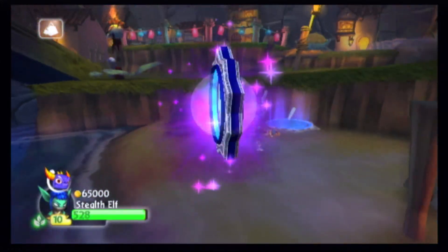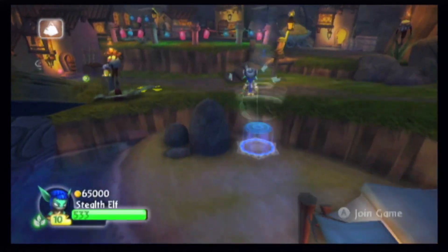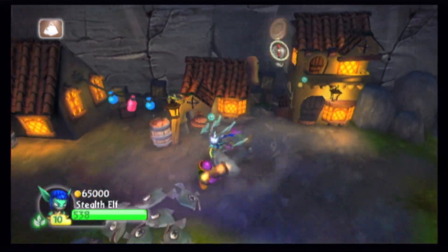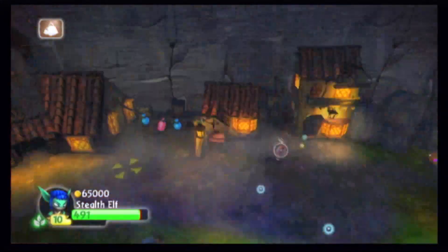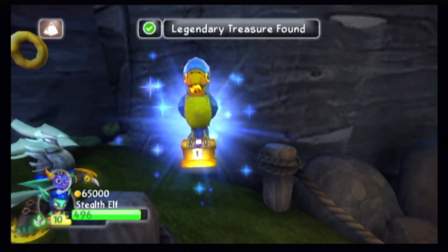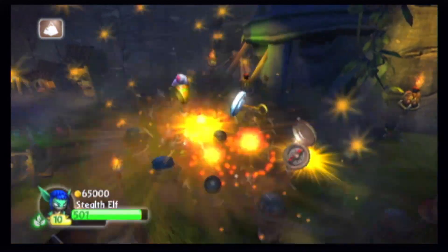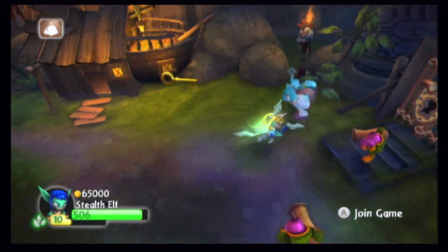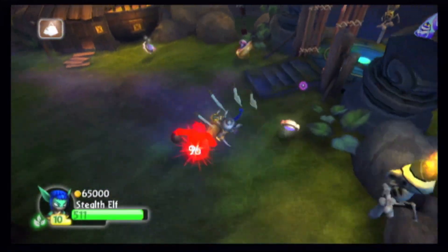Do not forget the soul gem — you wouldn't want to make Igniter sad. There's going to be three of these enemies over here. I totally missed one. We can just dash through those enemies — they have no health at all. I'm going to get the legendary treasure. There's going to be enemies over here, and there's one over here — do not miss him.